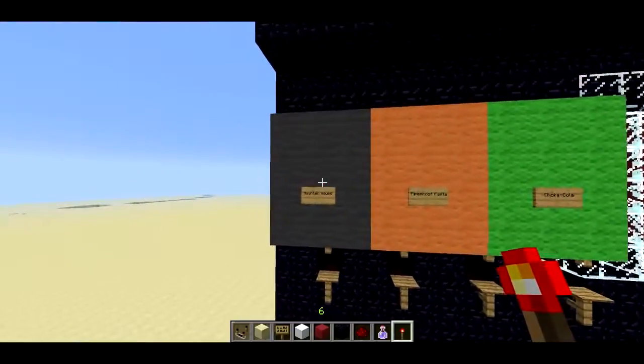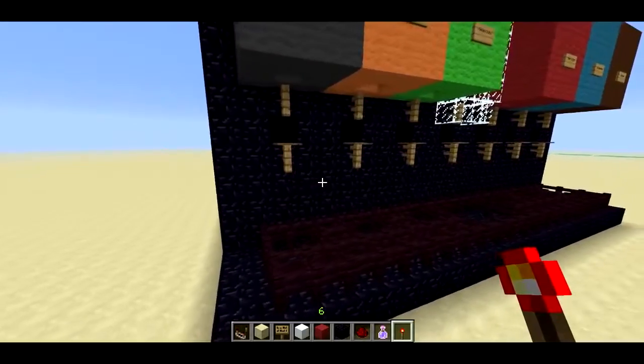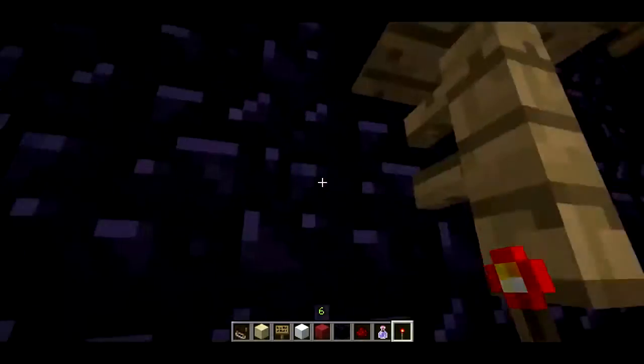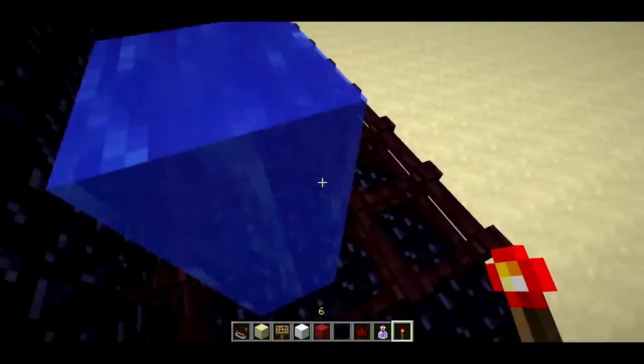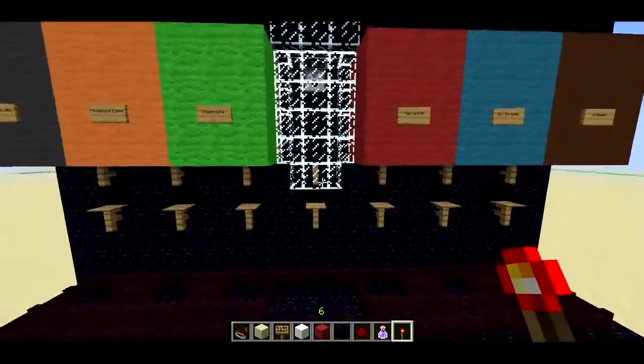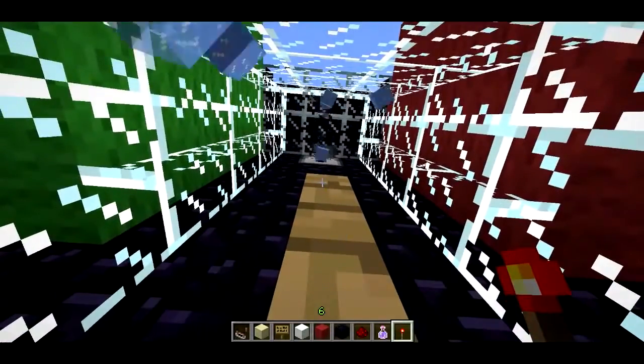So yes, this is kind of intended for survival, although the way I have it set up right now, you kind of have to fly in order to reach the things. You can kind of jump into it if you're on top of the fence post, so that kind of works. And there's also an ice dispenser here — as long as I'm pushing up against it, ice is going to get spit out.